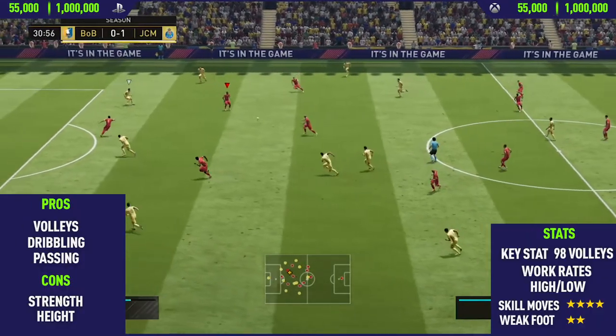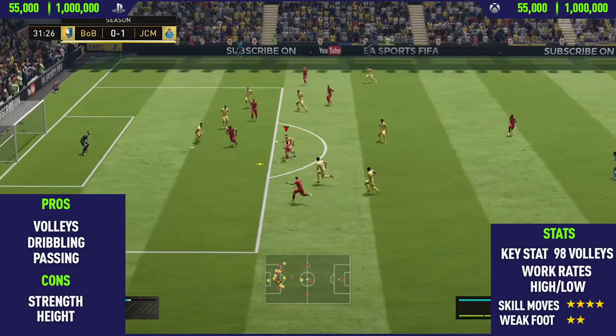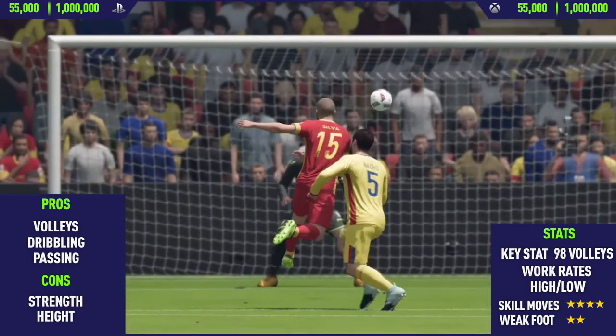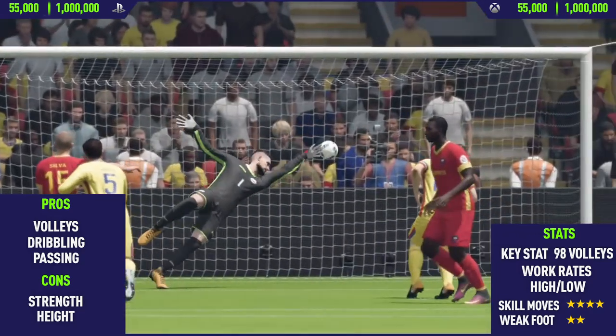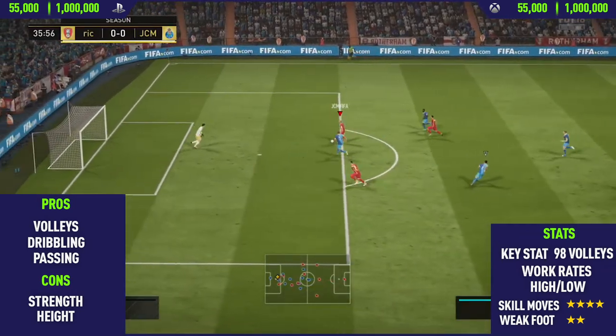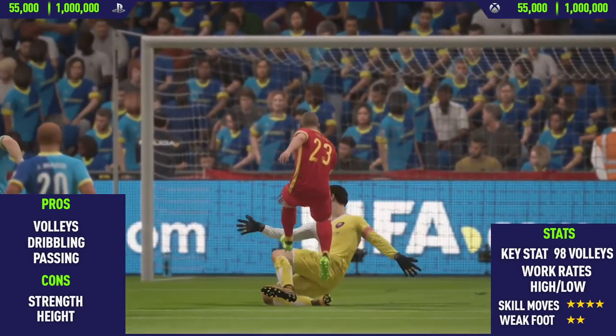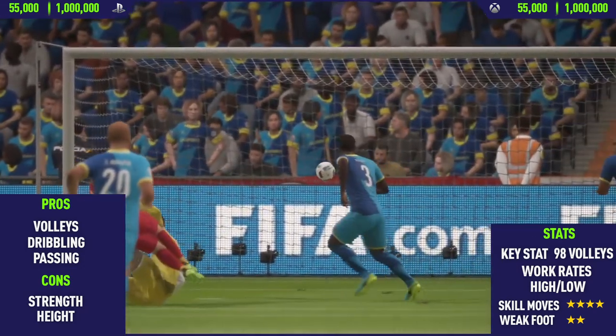Moving into the highlights for Team of the Season Silva, the first pro I could find on this card was his volleys. He has 98 volleys and that is also his key stat. This guy probably has some of the best volleys on FIFA 18. The only other player I've really seen with volleys the same as Silva is Icon Maradona, but apart from that I don't think there's anyone with a better left foot on this game at volleying the ball.